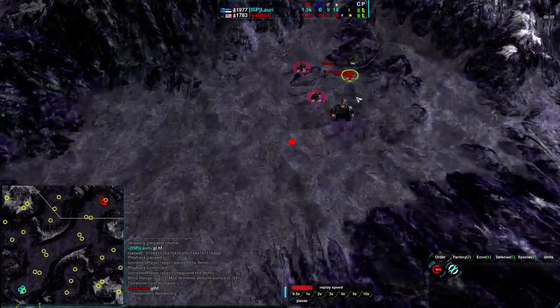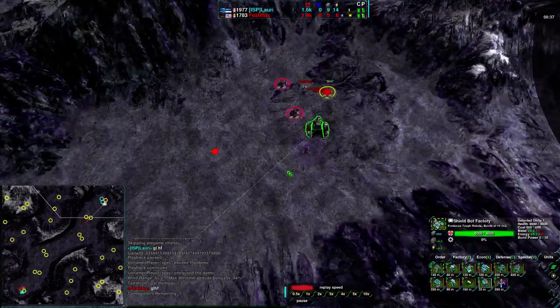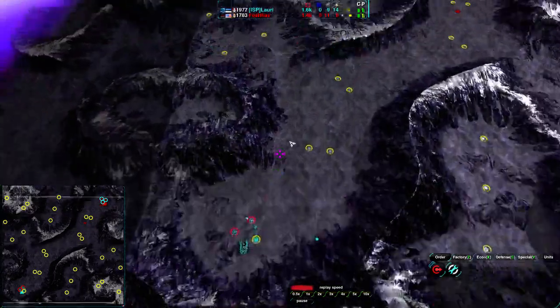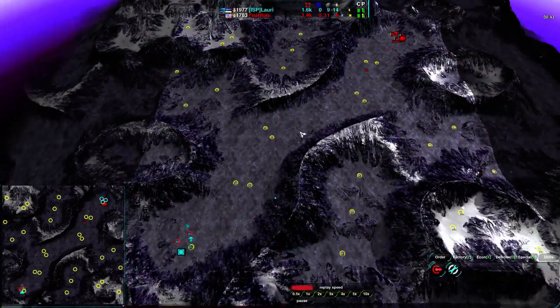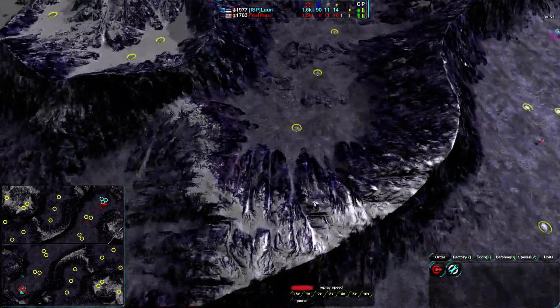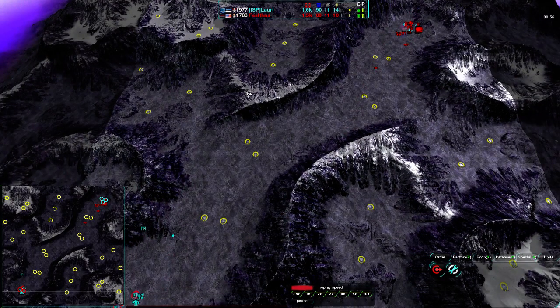The players are setting up. By the way, Felthas is going for Shieldbots, getting just one banner for scouting, while Lauri going for Cloakiebots has not gone for scouting at all — confident in the size of the map. This map is a relatively large 14x14 map, which is medium to large-ish, especially for 1v1.